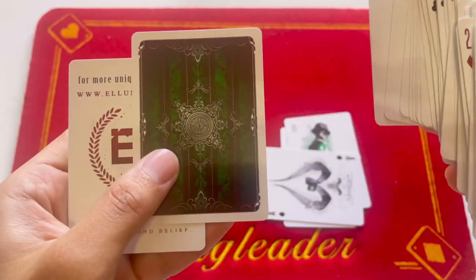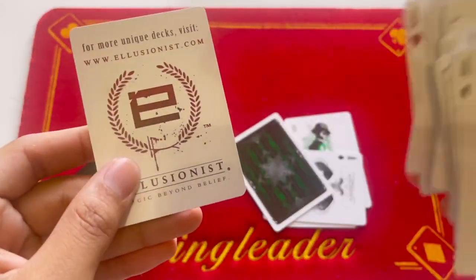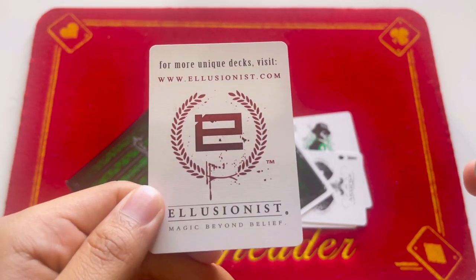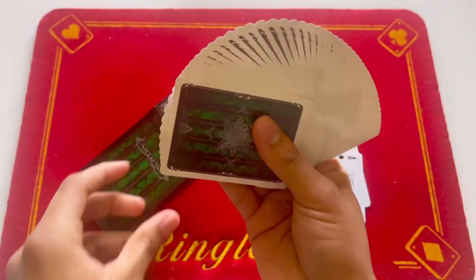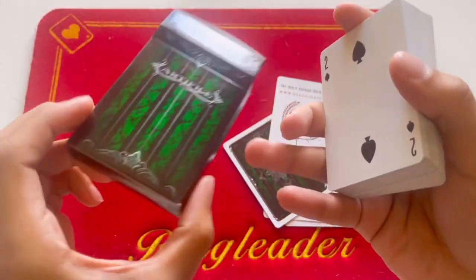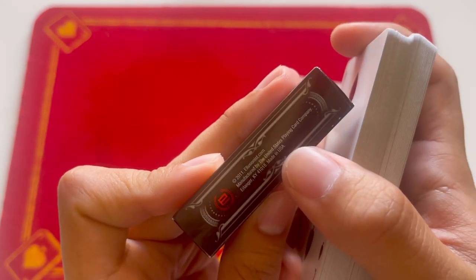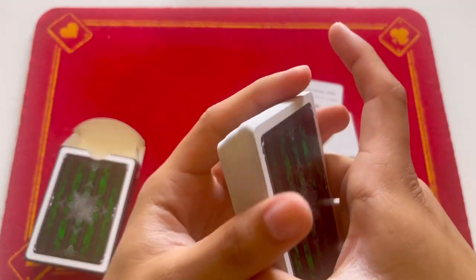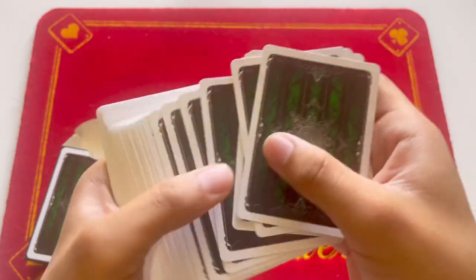It comes with a double-back gaff card to do tricks with, and it comes with a promo card for the company Illusionist. As far as the cards go, they're like any other Illusionist playing card, which is basically an extension of the United States Playing Card Company who make Bicycle decks — so you're going to get the exact same feeling, if not better, as a normal Rider Back deck.